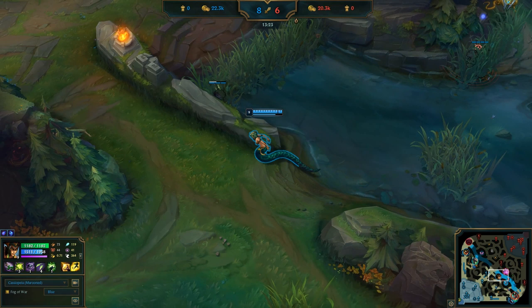A perfect example would be at the very start of this. Cassio has vision of Vel'Koz coming through the brush here, so this is when she should be turning the corner and looking to kill him.